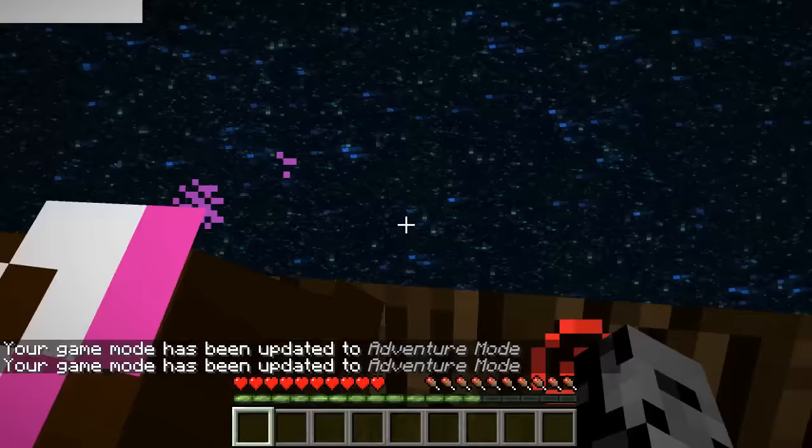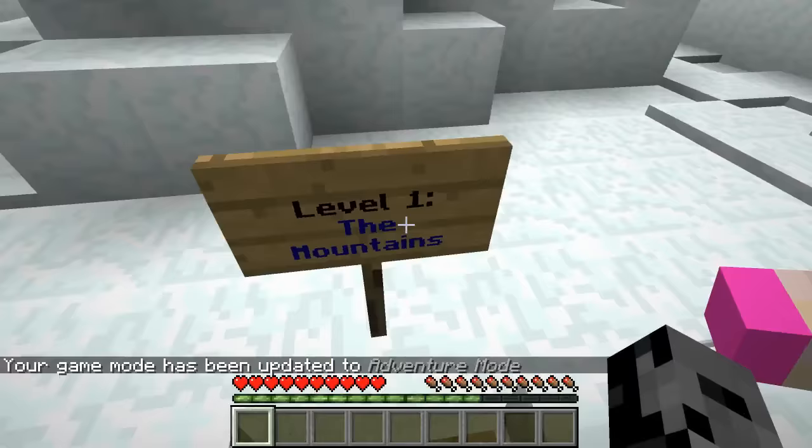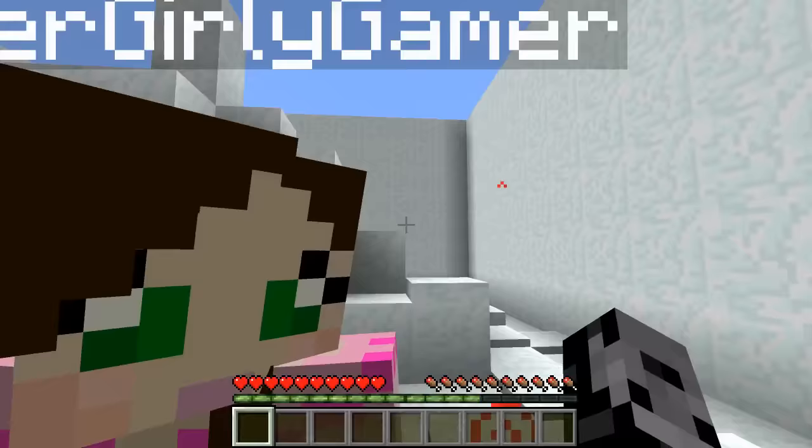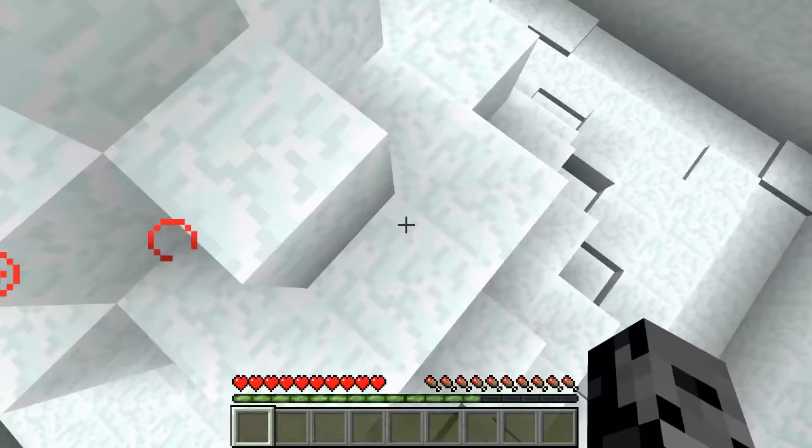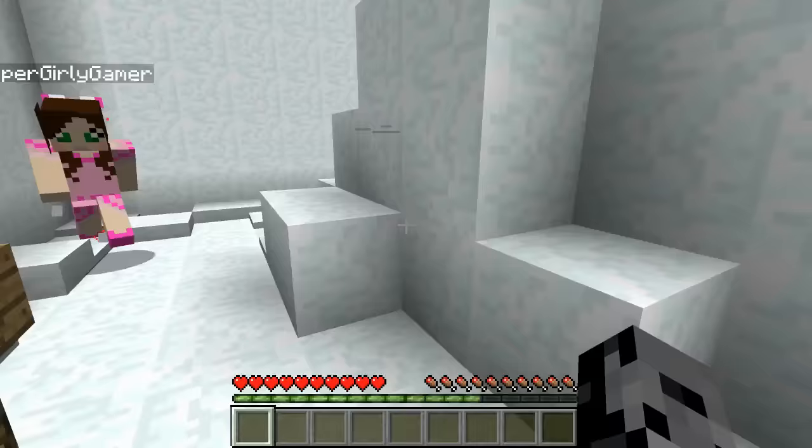All right, are you ready? Let's do this! It brought me to the air - that's so cool. All right, we're in Level 1: The Mountains. Three, two, one, go! This looks simple but the button is probably going to be hidden under the snow. There has to be like a weird hole, a tiny crevice or crack. Maybe on top there's a hole into it - this is a really tiny area.